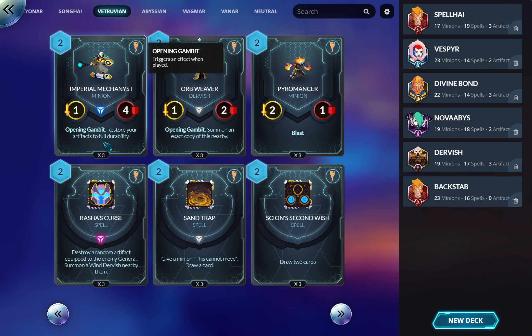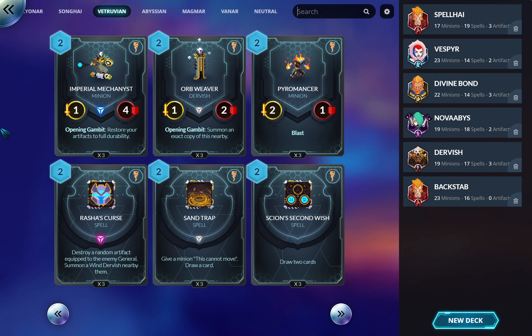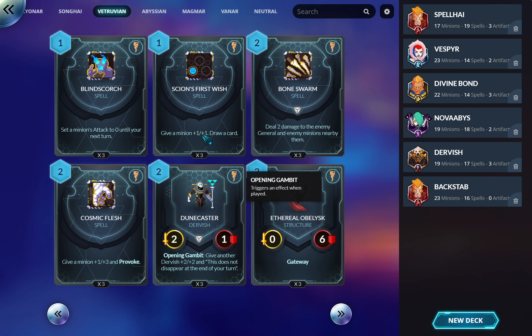Imperial Mechanist — restore your artifacts to full durability. I'm skeptical this is worth it even in the artifact deck, though in some budget version I wouldn't mind running him there. The stat line is okay — he's survivable — so if you're running other buffs this could be good, especially since most Vitruvians run Scion's First Wish, which cycles itself.